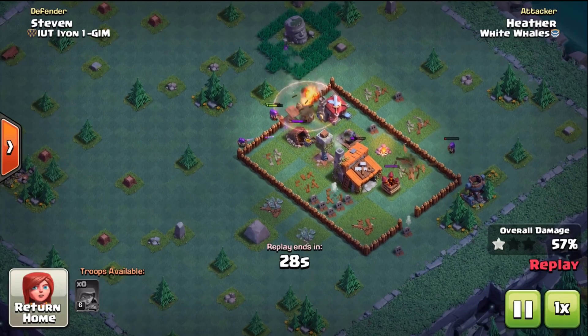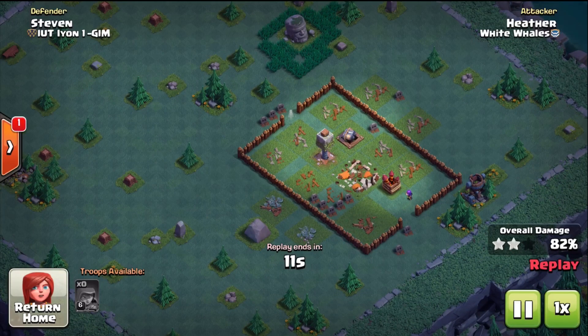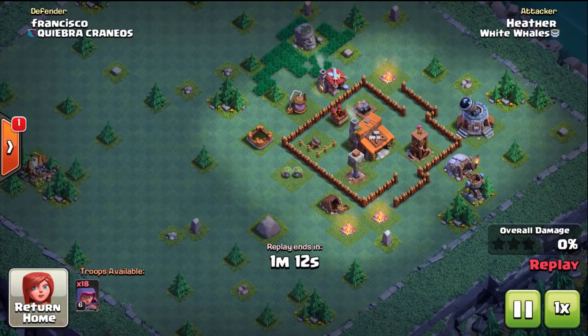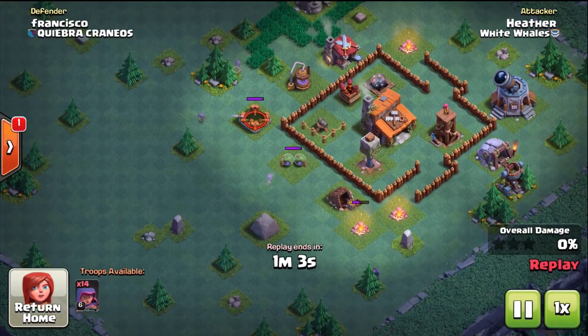When it comes to troop upgrades, pick one troop to upgrade and then max it out. Don't upgrade your barracks to get giants and minions when you're not even going to use them because they're such a low level. Upgrade your lab and then max out your archers first. I wouldn't even do anything with maxing your barbarians at Builder Hall 3 until you've run out of things to upgrade. Archers are working really well for just about any kind of base design at Builder Hall 3.